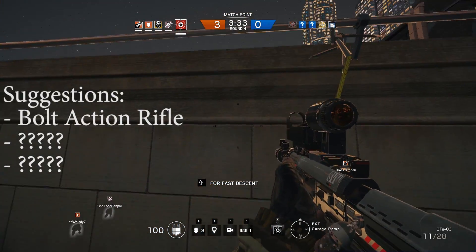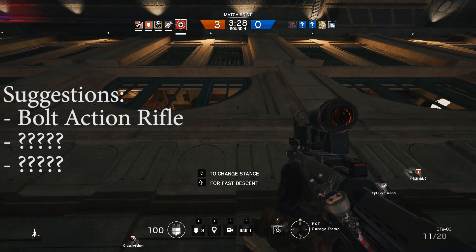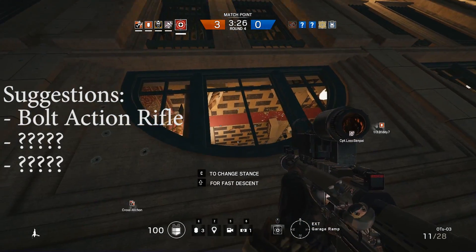One of the suggestions I've seen is that Glaz should get a bolt action rifle, and that his round should put somebody in the down but not out stance when hitting the chest, regardless of armor.